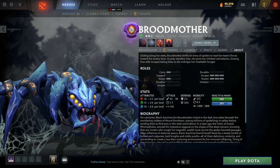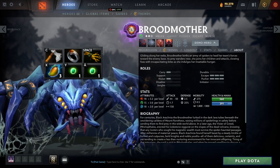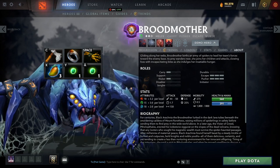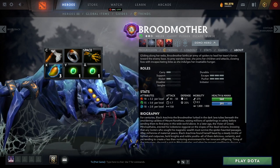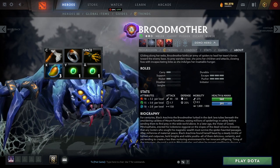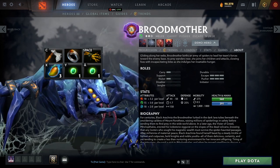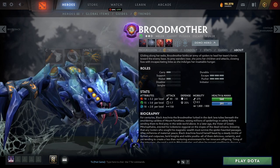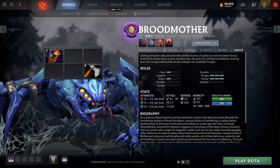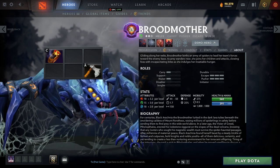Now we will talk about the item build. Starting items are as follows: Quelling Blade is needed to last hit early on, since Brood's base damage is only 47, making it quite hard to last hit against some heroes without it. Next is Ring of Protection, giving some armor early on, later used to build into Soul Ring. One Iron Branch is used for consuming your Tango. The rest of your gold is spent on three Mangoes to use Spawn Spiderlings more often. Soul Ring is the first item you want to buy — it allows you to consistently use Spawn Spiderlings to spawn more spiders, increasing your farm by a lot.